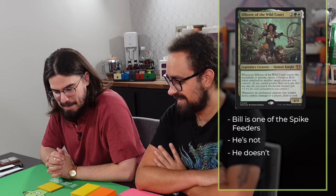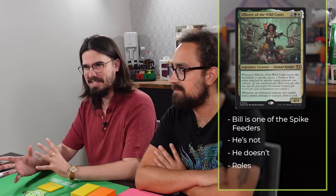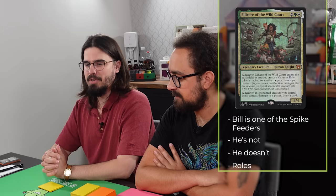I am Bill from the Spike Feeders. Today I'm playing one of the two new Wilds of Eldraine decks. I'm playing Elevere of the Wild Court, which uses a new mechanic called Roles — R-O-L-E, not R-O-L-L. They are a new type of ability counter-adjacent thing. The deck seeks to do it pretty frequently. It also makes a lot of Oxen. It's enchantments, it's tokens, it's a very Selesnya-type strategy.